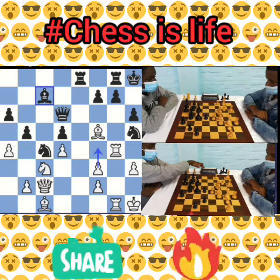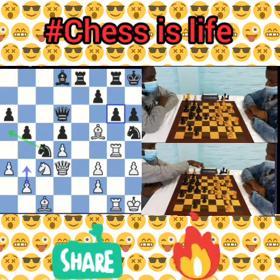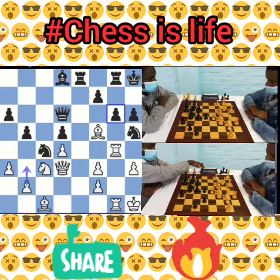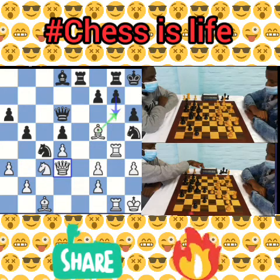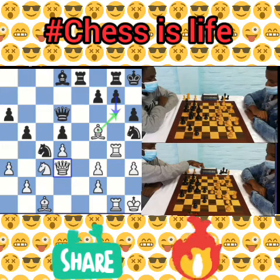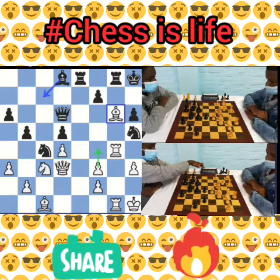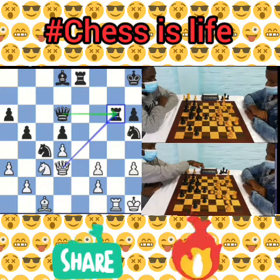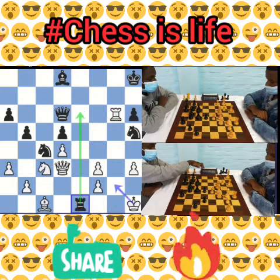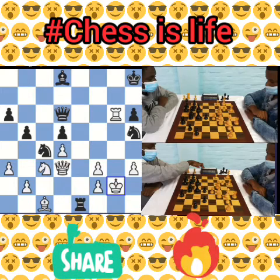After bishop to d8, white played queen to f3, which is a fatal mistake because now the bishop can be trapped. After g6, the bishop was trapped with nowhere to go. Bishop takes on g6 was played, and after f takes on g6, then rook takes on g6, rook takes on g6, rook takes on g6, and rook to e1 check — which was winning for black.